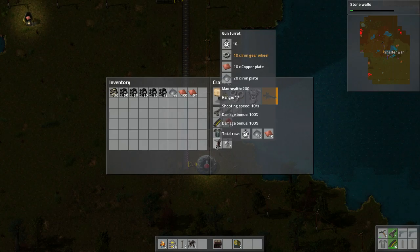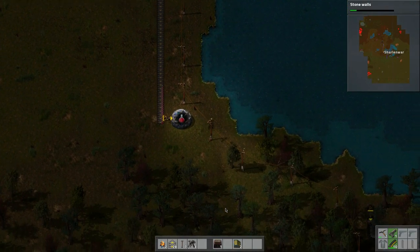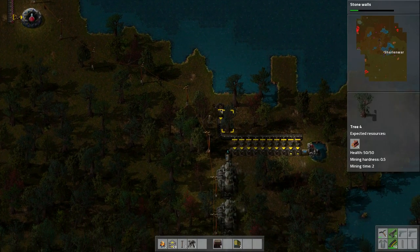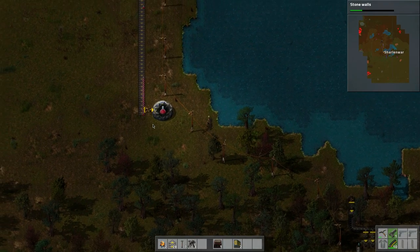We do have turrets — let's see what we need for turrets: iron and copper and iron plates. So more plate processing is the priority. Let's go drop off our coal — control left-click does all of it. Just taking a couple stacks, well a stack and a bit.